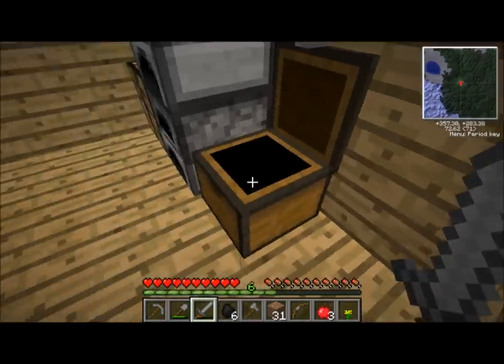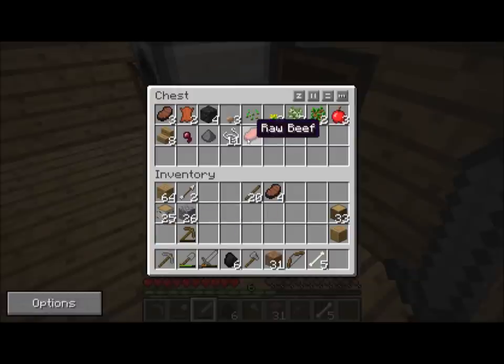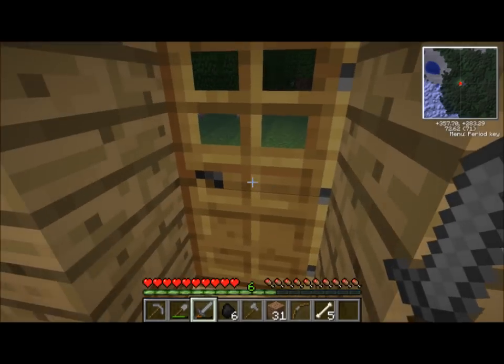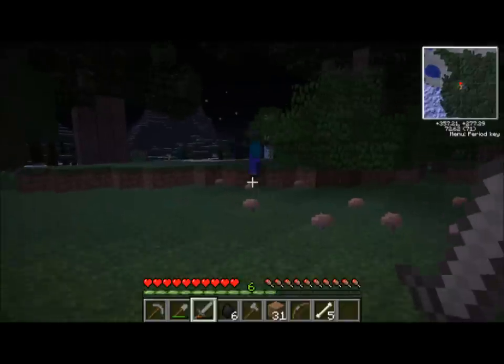I should put these apples away before I lose them. I don't need these stairs. A lot of bones — I might be able to tame some type of animal, namely a dog. I'll tame a dog. Don't need the string. I've got some steak. There's a zombie over there — I think I can kill him.